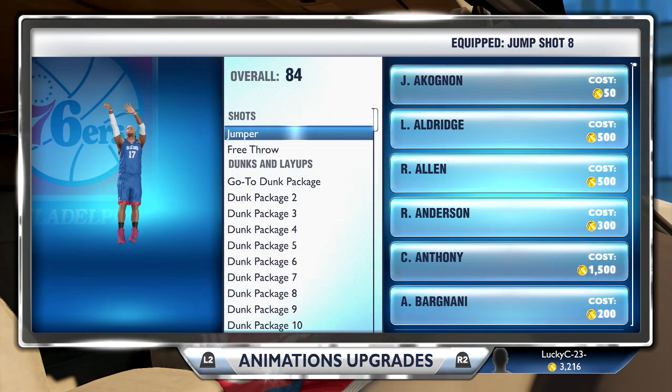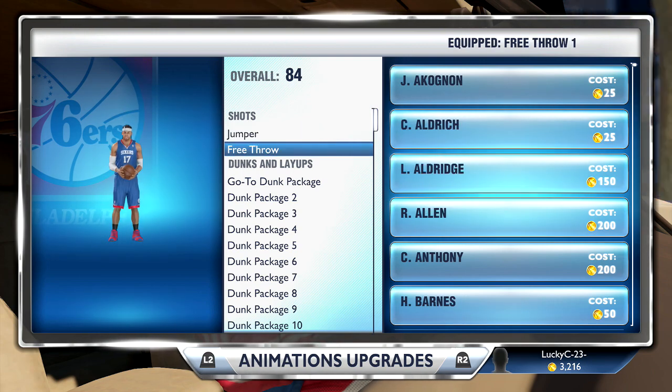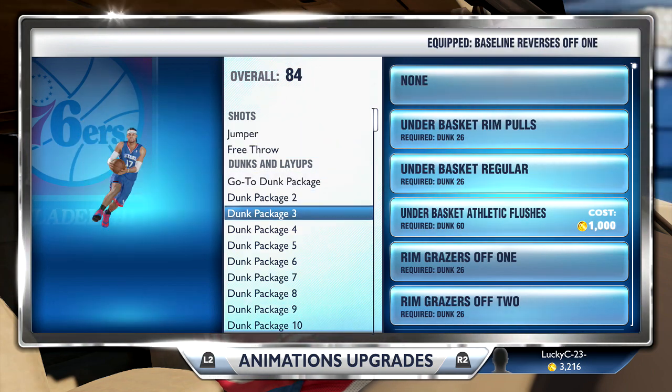Everyone's been asking about my jump shot — yes, it's the actual Allen Iverson one, so it's jump shot 8. For the free throw, I'm not sure what his was, so I just went with generic. And here are all my dunk packages.